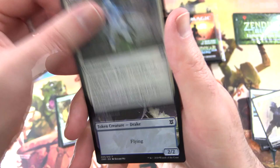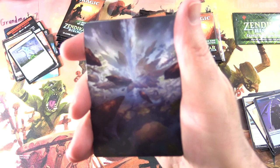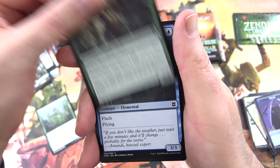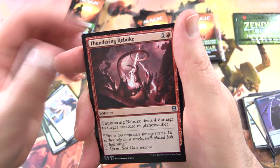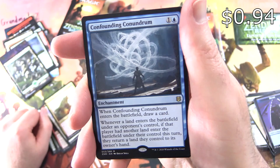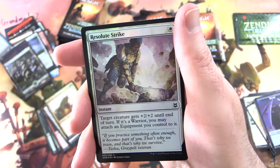And a Foil Journey to Oblivion with a Drake Token — our first Mythic of the video, hopefully one of many. Next pack: Prismatic Vista, a Forest. Zendikon, Turn Timber Ascetic, Living Tempest, Negate, Nahiri's Binding, Thundering Rebuke, Akum Hellhound, Showcase Seagate Funneler, Brushfire Elemental. The rare is Confounding Conundrum, Enchantment for 2. When it enters the battlefield, draw a card. Whenever a land enters the battlefield under an opponent's control, if that player had another land enter under their control this turn, they return a land they control to its owner's hand. And a Foil Resolute Strike.